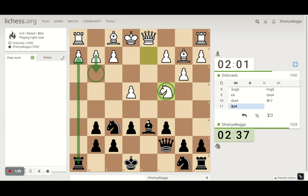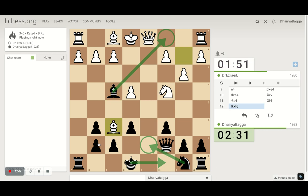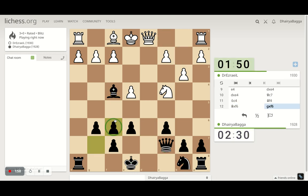Knight comes out. I can get my bishop here — not a bad place for the bishop to be. It would eventually stop the opponent from castling on the queen side. I can also develop my knight and castle myself on the queen side — that would be a good idea too. Okay, we exchange stuff here.